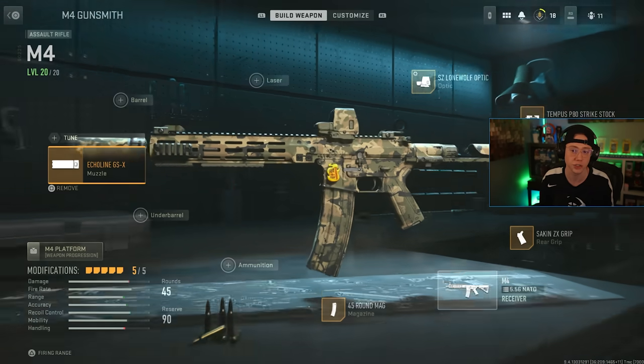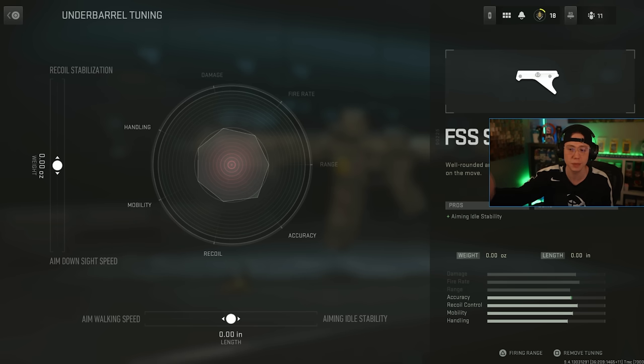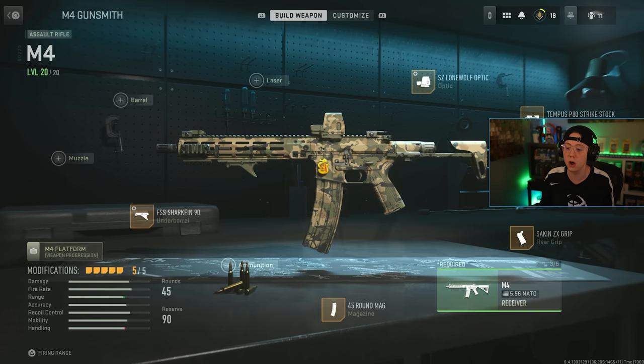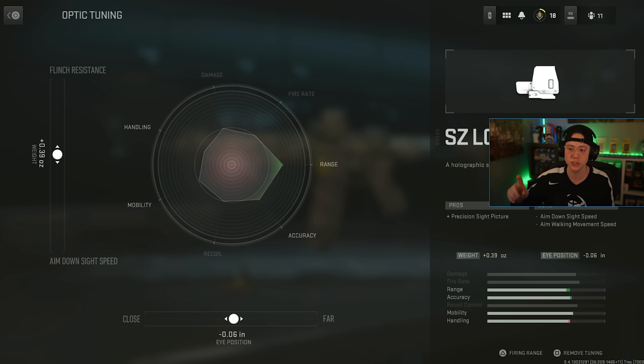You can do the same thing for under barrels. You can tune for recoil stabilization or ADS speed — pushing recoil stabilization makes handling worse but improves recoil and accuracy, while pushing ADS speed hurts recoil but improves handling a lot. This feature is available across rear grips, stocks, and even optics, which can be tuned for flinch resistance, ADS speed, and eye position.